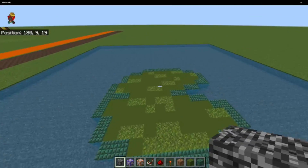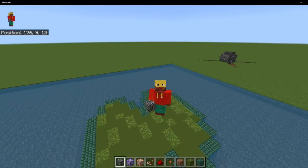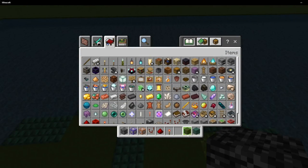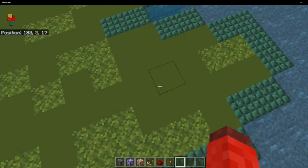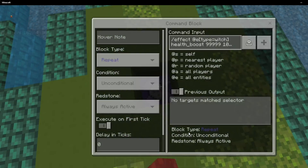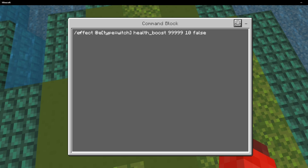So now that you've placed all these command blocks, you will actually have a fully working boss fight. However, there's one thing missing and that is custom effects or different phases of the boss fight. I'm not going to go over phases in this video — that will be another video. But what I will go over is this command: /effect @e[type=witch] health_boost 99999 30 false.